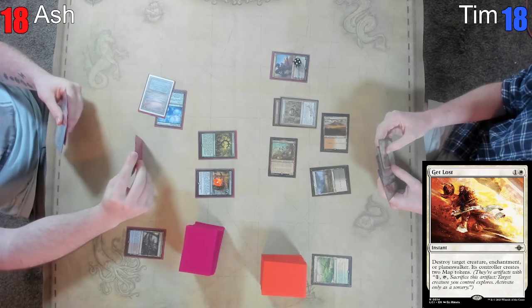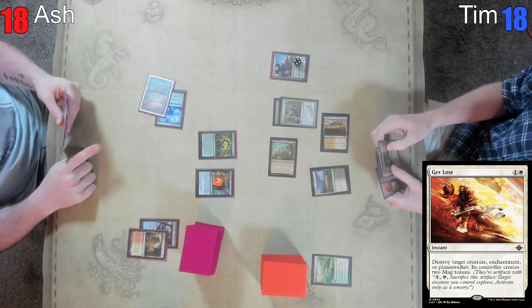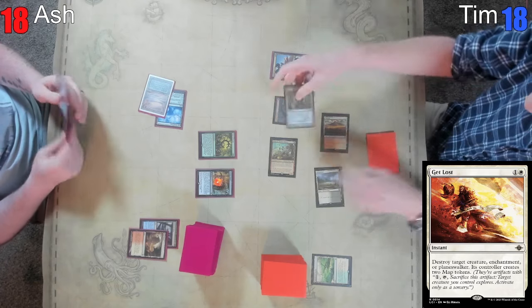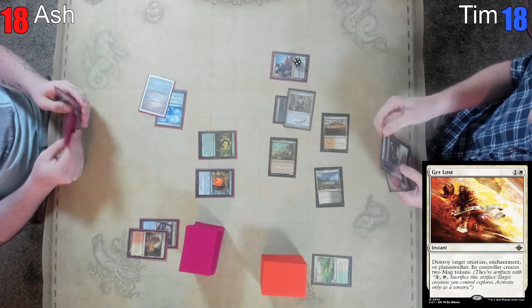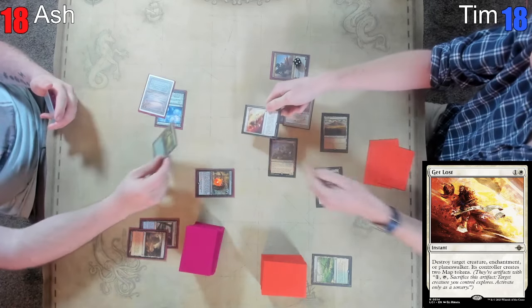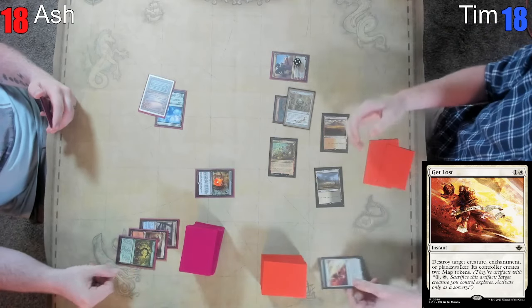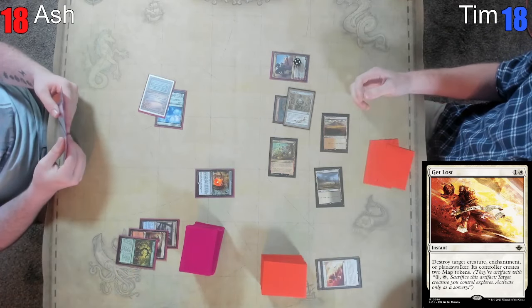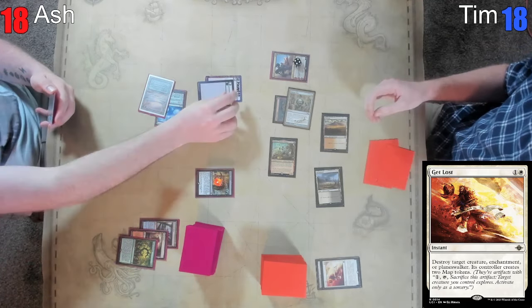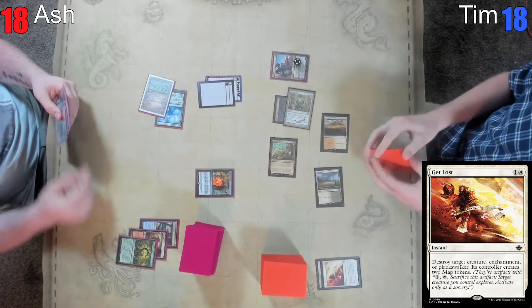I'm going to play Oath of Druids. Before you untap the mana — I'd like to stop it with an Opposition Agent. I'm going to fetch Arid Mesa. That would be brutal. I'm going to respond to your fetch and get lost — this Oath of Druids, you can have some maps. Did you print us some maps? I printed things and then it is just destroyed.